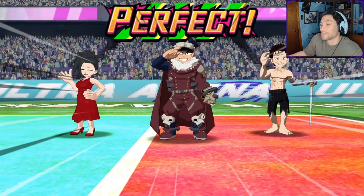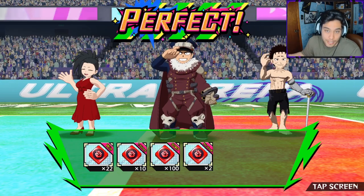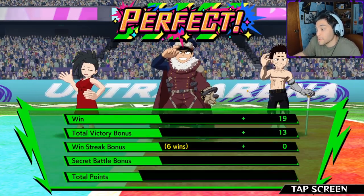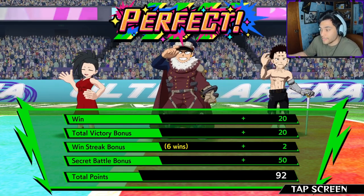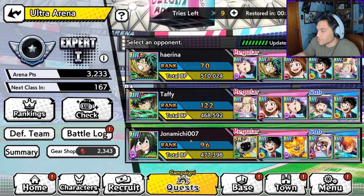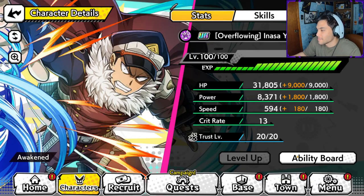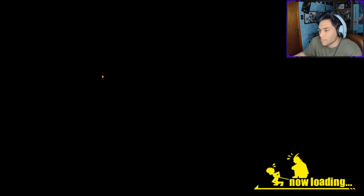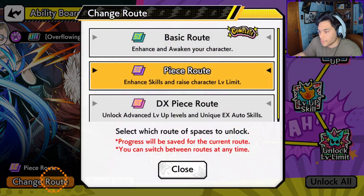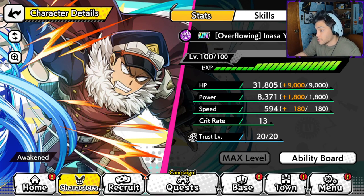I'm well aware that I have a very strong supportive cast surrounding Inasa, so he's going to look a lot better than other people that have Inasa - they probably can't run the same supportive cast. But keep in mind, my Inasa, though he is duped up so I have the advanced leveling, he's still only level 100. I did go all the way up the Peace Road until the next unlock level limit, so I do have extra stats that other players don't have unless they also got a dupe of this character.